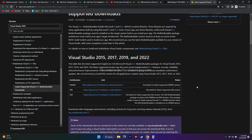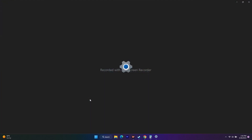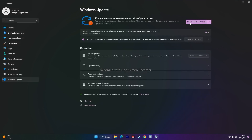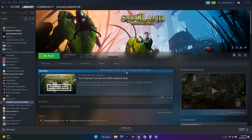The next step is to update Windows. Go to Settings, then Windows Update, and download and install the latest version. Once updated, try to play the game. Make sure Windows is on the latest version before trying.